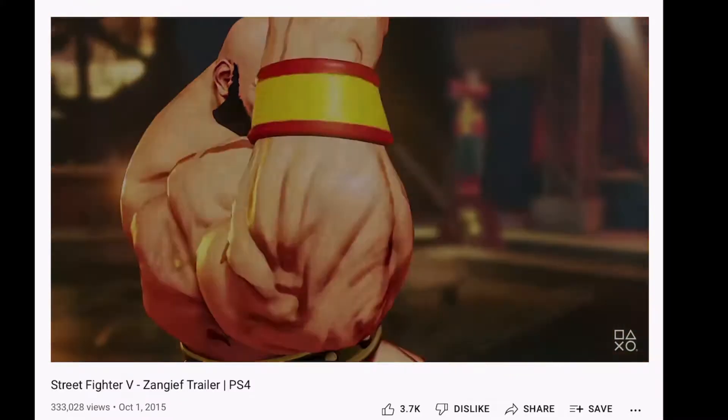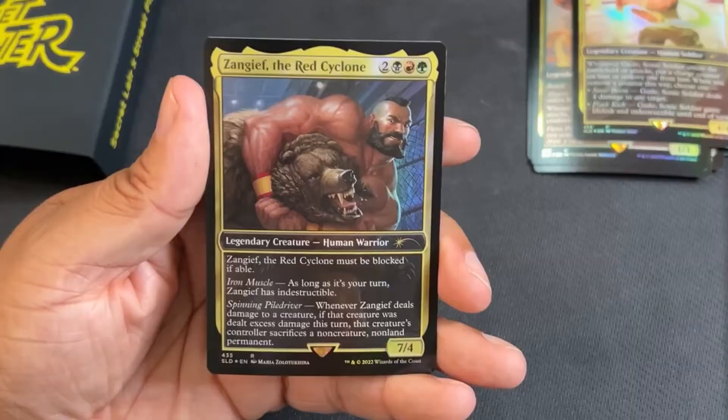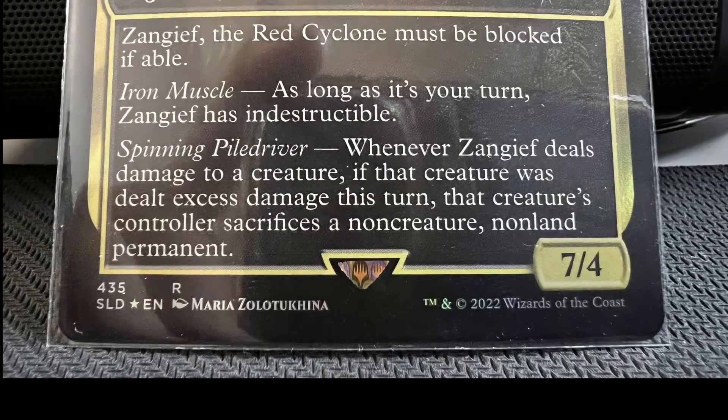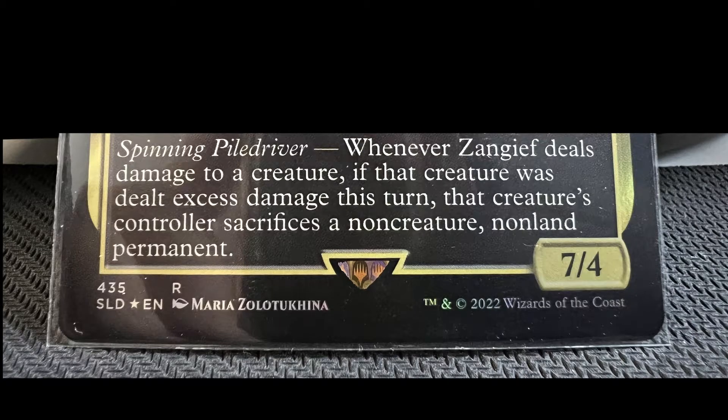Zangief the Red Cyclone is a 7/4 human warrior. It costs 2 generic, 1 black, 1 red, and 1 green mana. When it attacks, it must be blocked if able. He has Iron Muscle, which means as long as it's your turn, it's indestructible. It also has Spinning Power Driver — whenever it deals damage to a creature, if that creature was dealt excess damage, that creature's controller sacrifices a non-creature or non-land permanent.